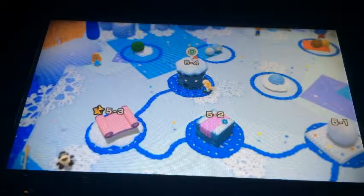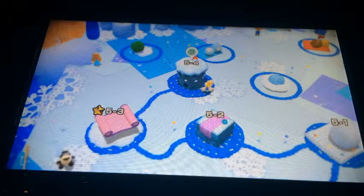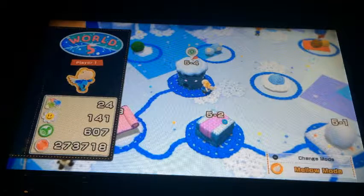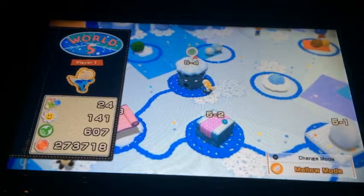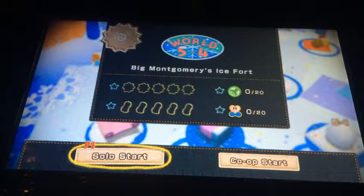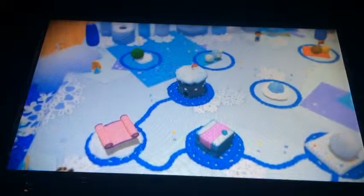Hey everybody, what's up? AZCardFan here. I'm going to be doing part 4 of my Yoshi's Woolly World walkthrough of World 5 for my Christmas month. This time I'm going to be doing 5-4, which will be level 4 at Big Montgomery's Ice Fork. So let's get to Big Montgomery's Ice Fork right now.